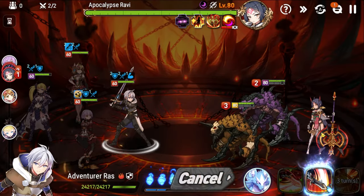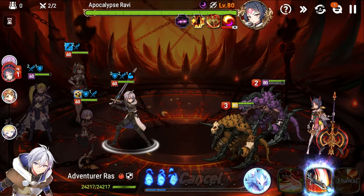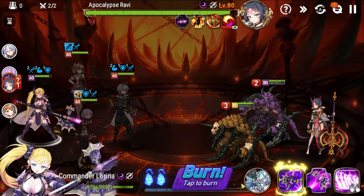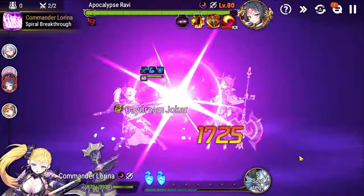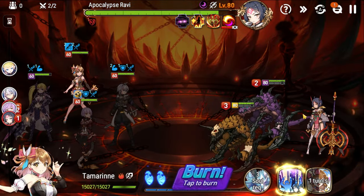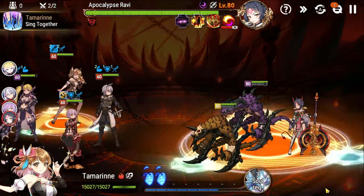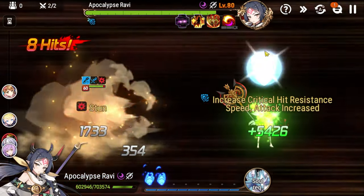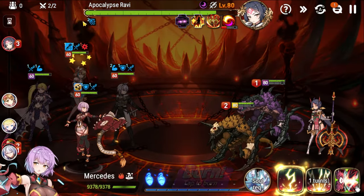Watch — when I hit Ravi without landing a critical hit, I gain a stack of War God's Might. At five stacks we'll gain that continuous healing buff. The critical hit resistance buff on Ravi makes it easier to accumulate those stacks. We still use Cal for the attack buff. With Ras's S1 we try to remove the stacks but are unfortunately not able to.